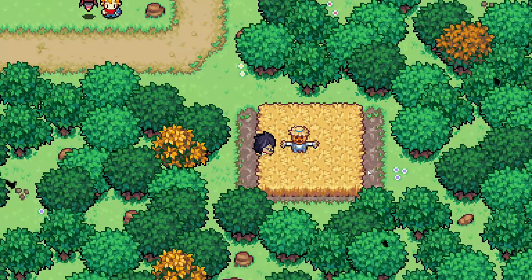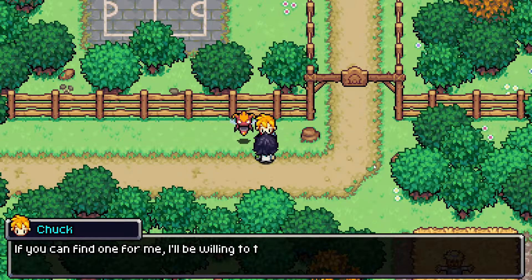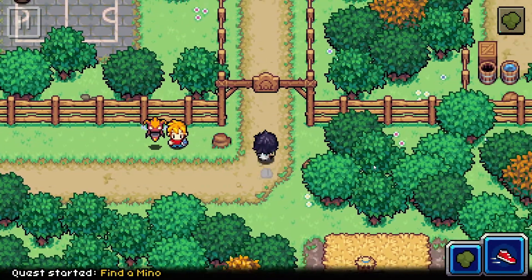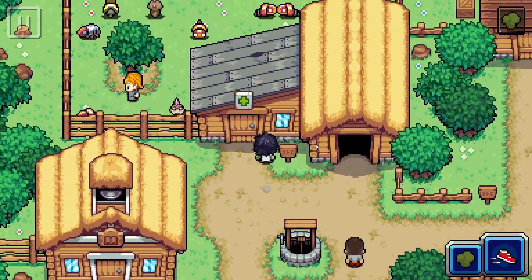This guy should get an award — he's outstanding in his field. Ha ha ha. Hello there, I'm looking for Amino. If you can find one for me, I'll be willing to trade my Buzzy for it. It's not potent, but my Buzzy has great potential. Find Amino — okay. Let me find a place to heal up first. There we go — I'll take it.